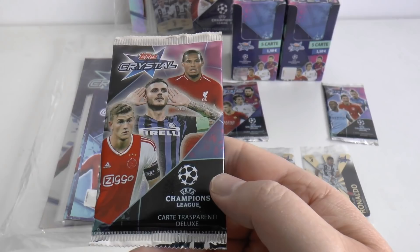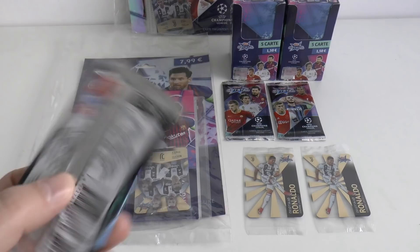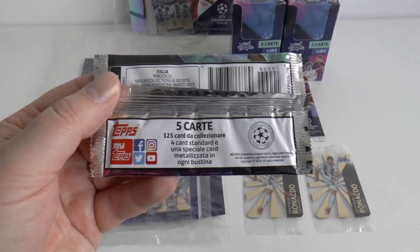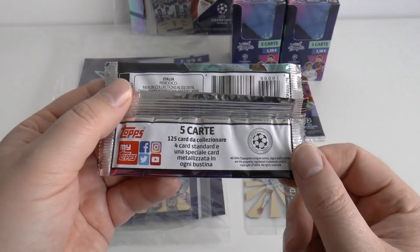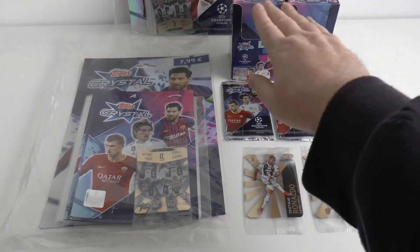Matis Dillet, Mauro Icardi and VVD on that middle pack. And the final pack features Raheem Sterling, Lewandowski and Marek Hamzik. They cost €1.50, so quite expensive for the few cards in the packet. There's five cards per packet and 125 cards in total in the collection. Inside this pack you'll grab four standard cards and one special metallic card per pack.